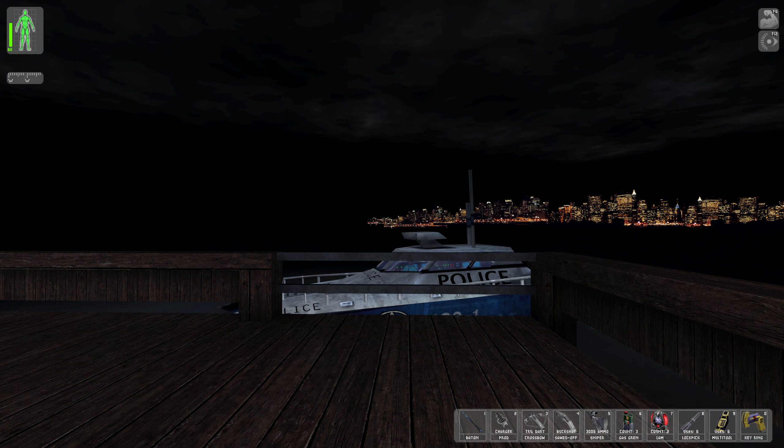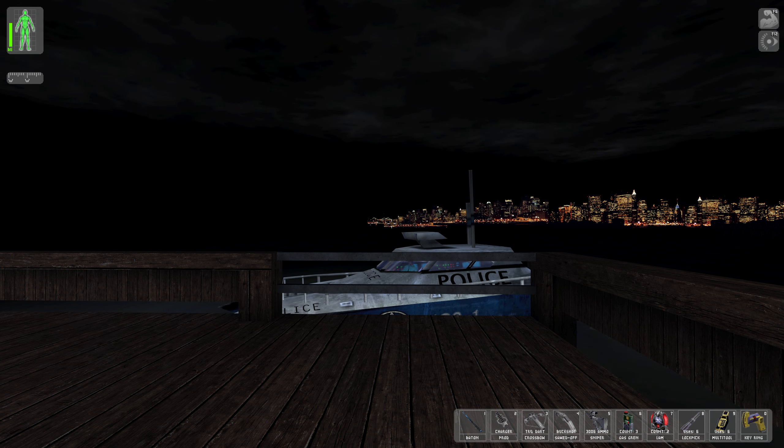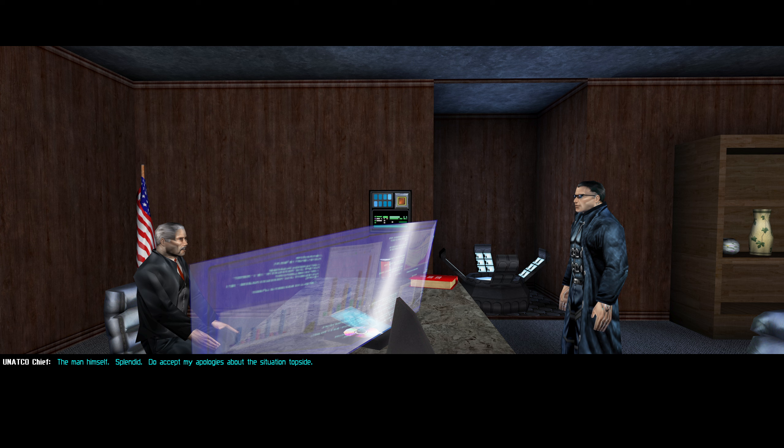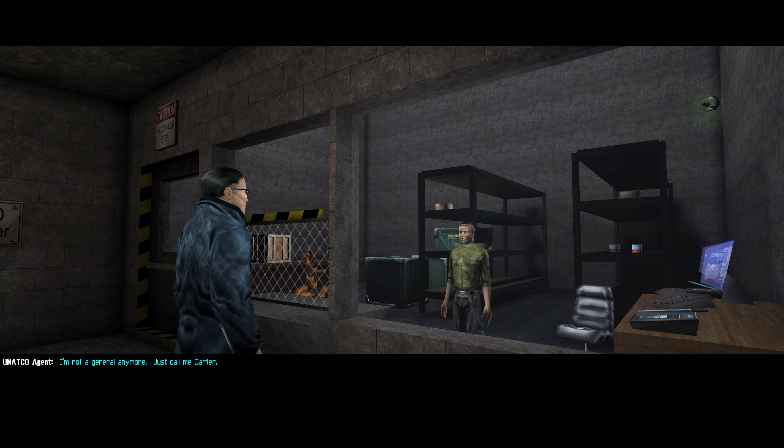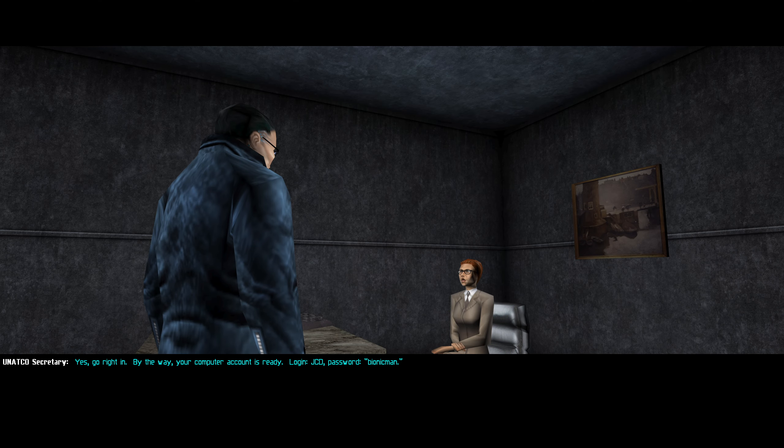Greetings and good afternoon. Welcome to part four of the Deus Ex Let's Play. In the last part it was pretty uneventful — no combat to speak of, just a little bit of exploration and a lot of talking. We met our boss Joseph Manderley, Sam Carter the quartermaster, Alex Jacobson, Jaime Reyes, our partner Anna Navarro, various minor NPCs, UNATCO soldiers, and also Janice Reed, the secretary to our boss Manderley.